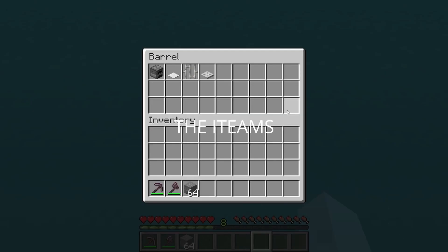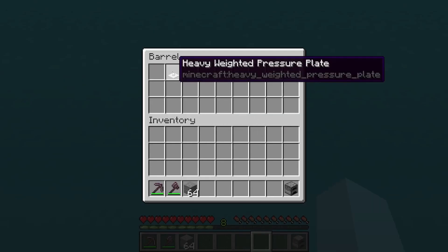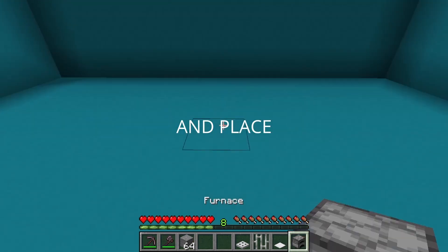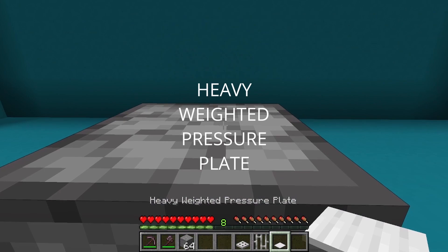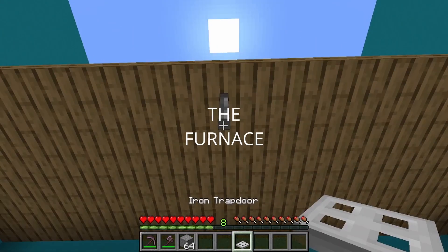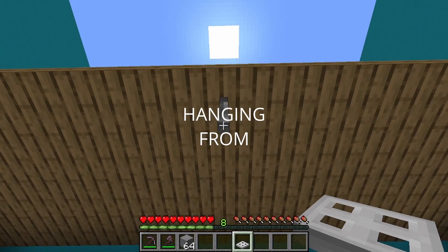Start off by grabbing 1 furnace, 1 heavy weighted pressure plate, 1 iron bar, and 1 iron trapdoor. Walk forward and place the furnace with the heavy weighted pressure plate on top. Place the iron bar in the roof right above the furnace and then the iron trapdoor hanging from the iron bar.